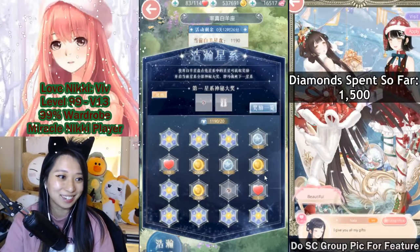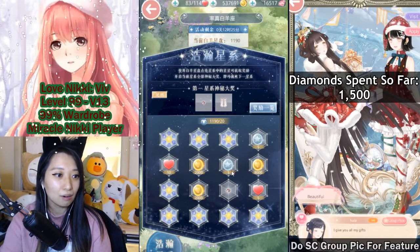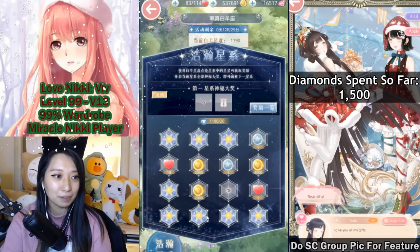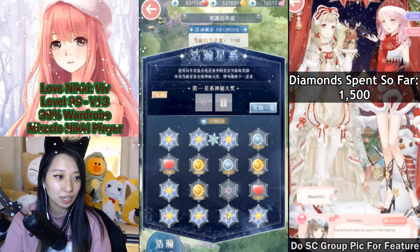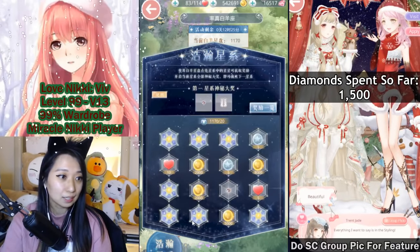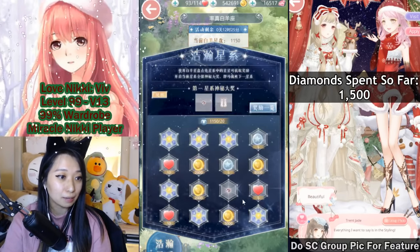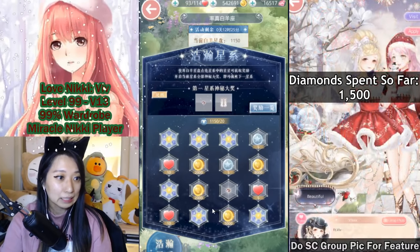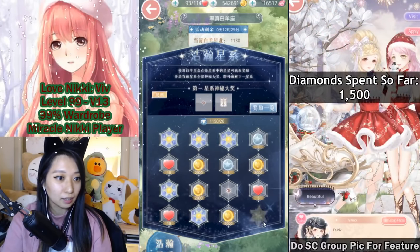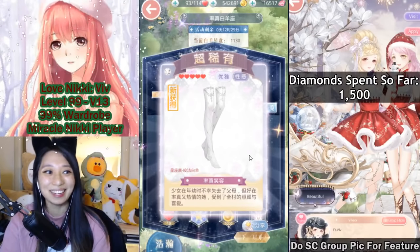Oh boy, this is going to cost a lot. So where would the socks be? How about over here? It has to be here. Nope — I got gold. That ain't it. Let's check the bottom part. Socks? Nope, it's gold. How about this corner for good luck? Nope, I got stamina. Let's do this other corner — Socks! Yay! Alright, so I got the socks. That's another part completed.